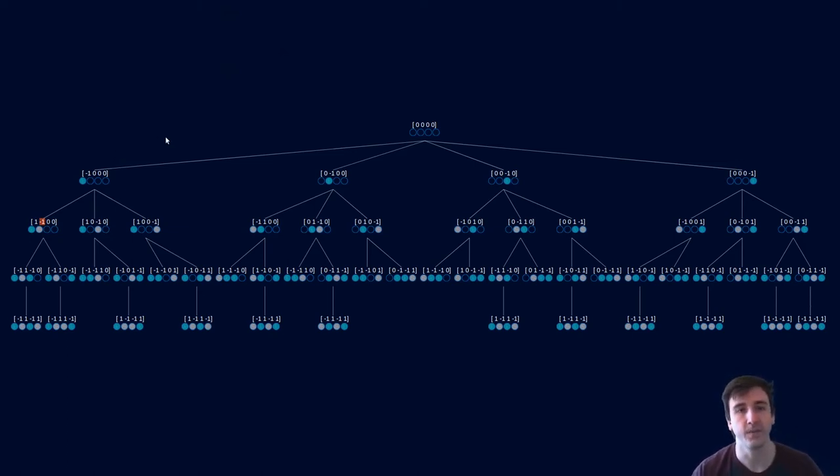With that out of the way, there are three main components to AlphaZero: the value network, the policy network, and Monte Carlo Tree Search.